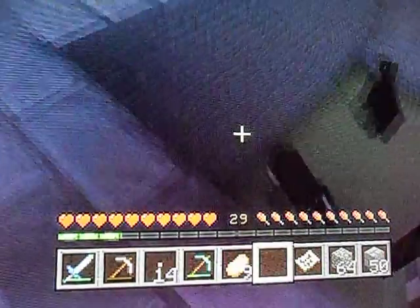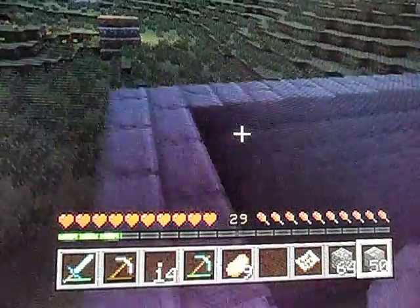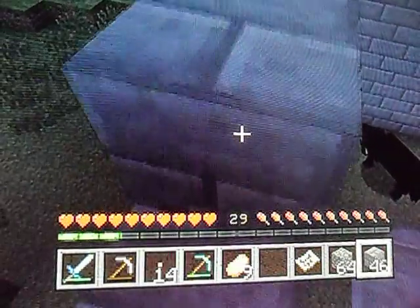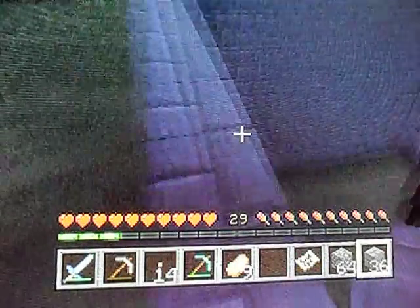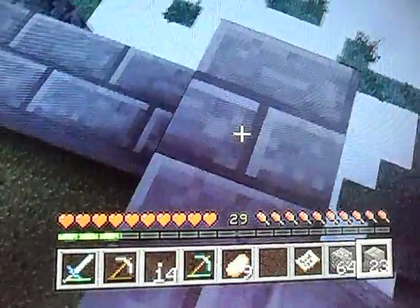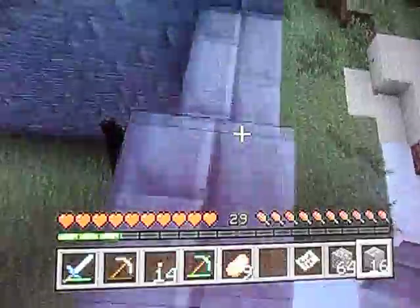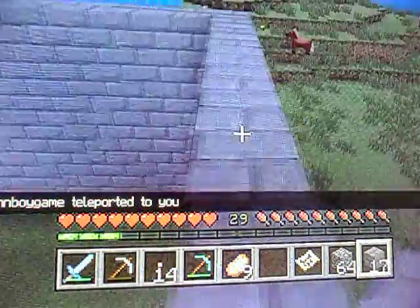It's gonna be daytime soon. Wait, I think I heard an enderman — or was that a horse? I don't know. I'm gonna make a huge staircase here — I used cobblestone. Do you have any stone bricks? How much? Three? Can you TP to me and give me some? Alright, here — give it to me, make sure it doesn't fall down. Thank you! I got more.